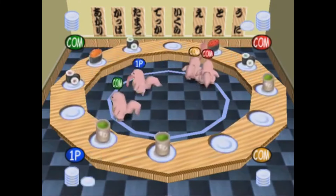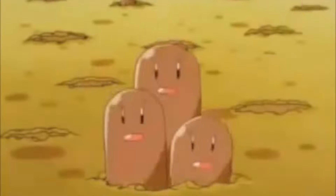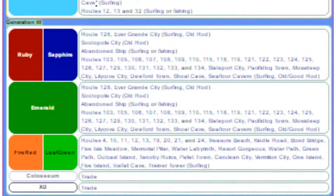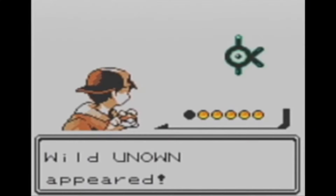Before we top off this 20 for 20, let's hit the recap! Number 10: Diglett and Dugtrio! Number 9: Lopunny! Number 8: Smeargle! Number 7: Diggersby! Number 6: Lickilicky! Number 5: Klefki! Number 4: [Tanacool]! Number 3: Feebas! And Number 2: Unown!